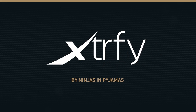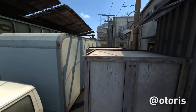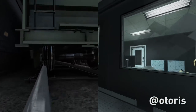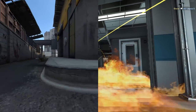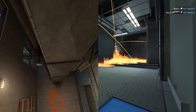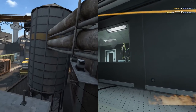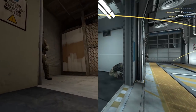Hello, Latourius here with Ninjas in Pajamas bringing you another Know Your Nades whirlwind adventure on the storied DE_Train map. Today's episode features T-side ivy and ladder utility. For the record, all grenades in this video work on 64 and 128 tick servers. This video is going to be a little bit shorter, so let's get right to the meat of things.